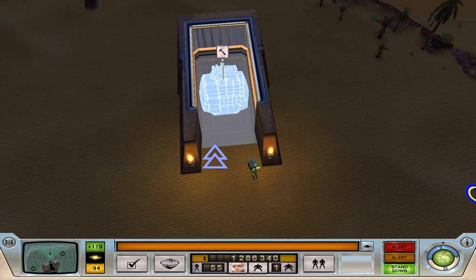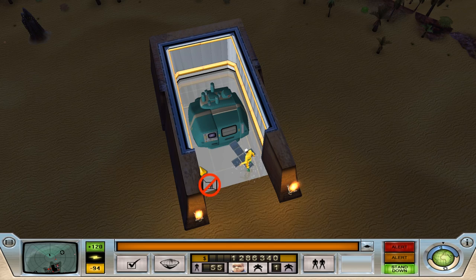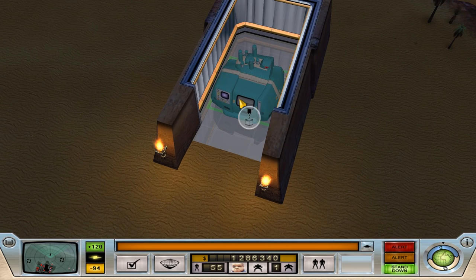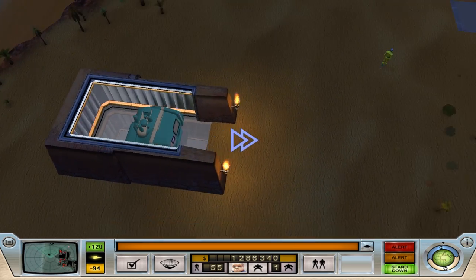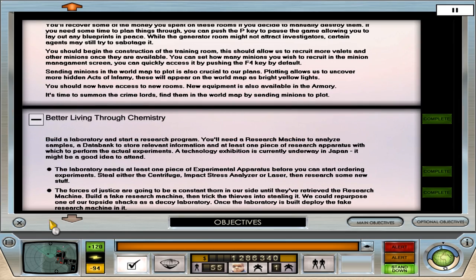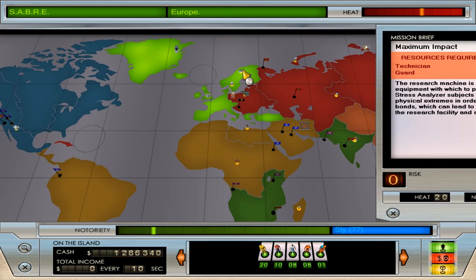Oh, here it comes. Let's see if we have to do anything to this — just set it up as a decoy. There it is, so that's our decoy research machine. It's like an inflatable — an inflated balloon. How is that going to fool them? I don't know. So that's in place. I think next time a thief comes, they're going to try and steal that instead, and it gets them off our case.